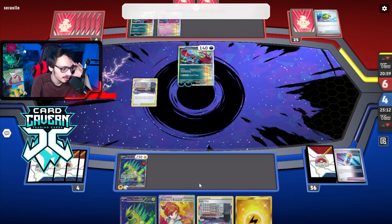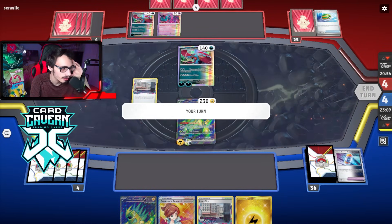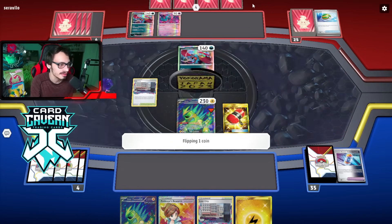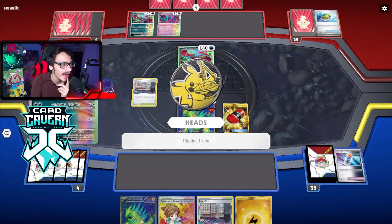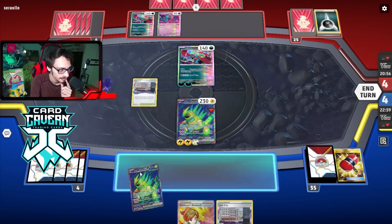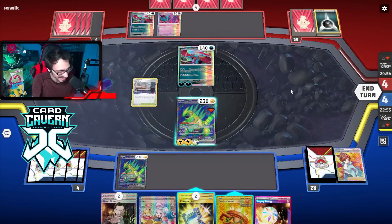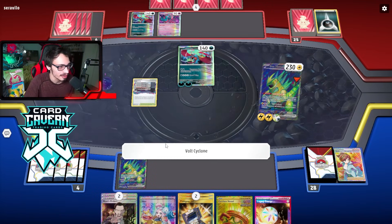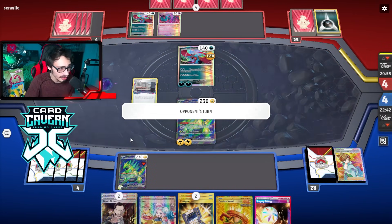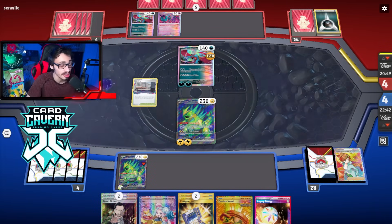At least we got our other Thorns from prizes - we'd probably lose if we didn't. They don't have a supporter in hand. We flipped heads - wow, we're actually going to get uber punished for not moving the basic Lightning. We could have had the Future Booster but we did not get it. That's just unfortunate on my end. Our hand's not bad for next turn but that was a huge misplay. I think I genuinely could win the game if I knock them out, especially since they don't have Sada here.